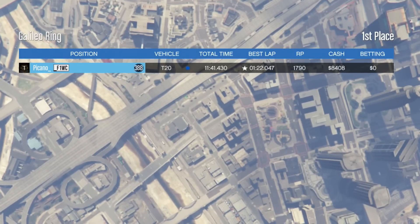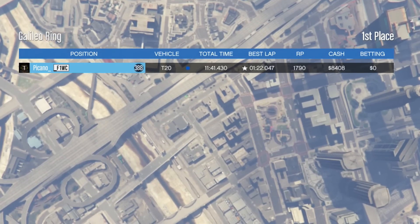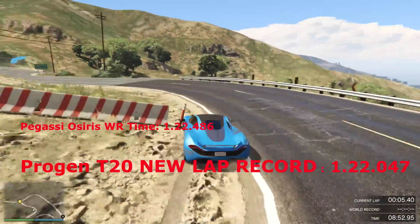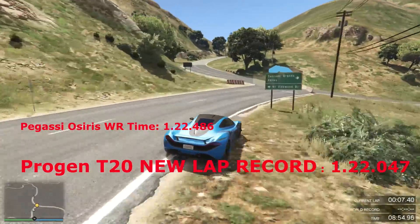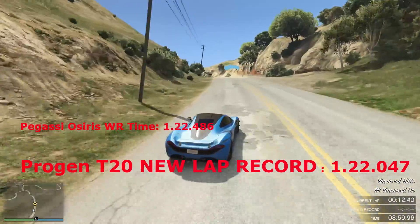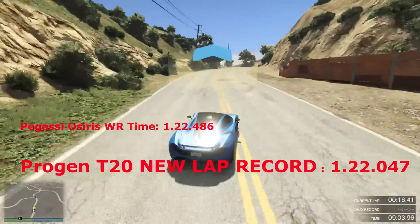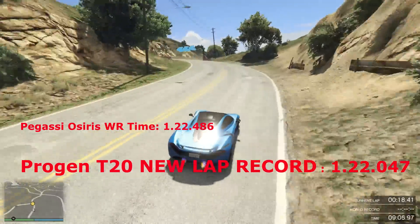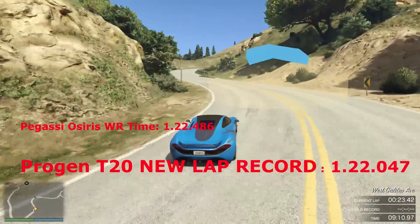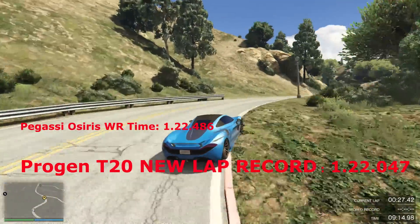It's confirmed: this car is the quickest supercar around a test track. It's faster than the Pegasi Osiris in a straight line and also faster around a track. If I were you, I would sell the Pegasi Osiris — I do think the T20 is a better car, better looking, and honestly quite unique with that spoiler. If you're into racing, definitely go for the T20. If you enjoyed this video give it a like, subscribe if you're new, and I'll see you in the next one.